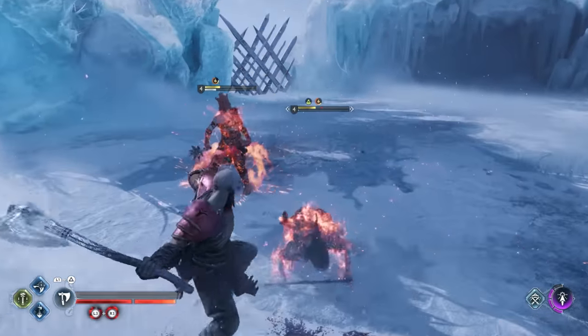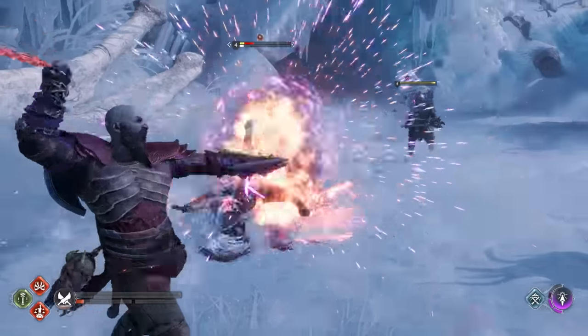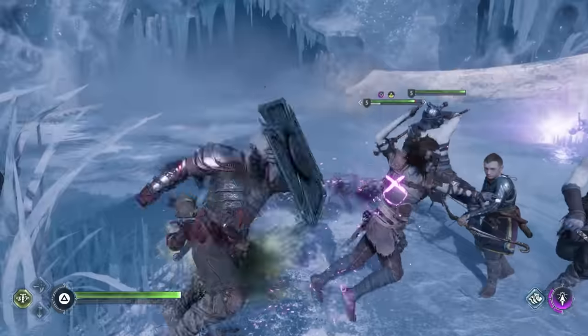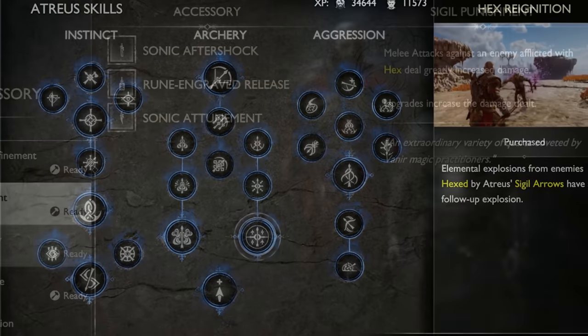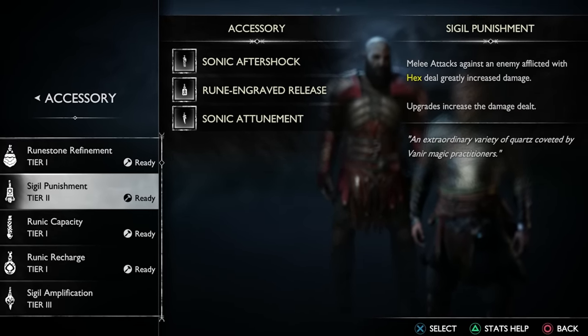You can also do this the other way around — hex an enemy first and then apply burn damage. In this case, you'll notice you can build up the burn state much faster because the hex is amplifying the elemental buildup. The same applies for frost, poison, and shock. Hex is quite powerful, especially once you've upgraded the hex skills, and if you use accessories that complement hex like Sigil Punishment, which increases melee attack damage against hexed enemies.